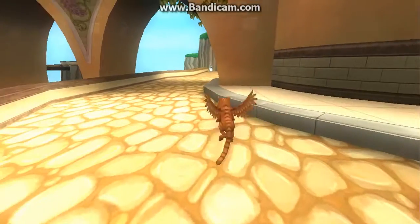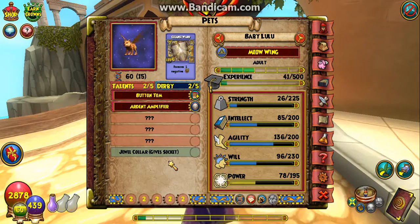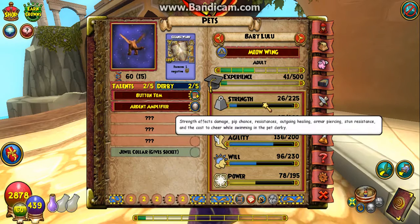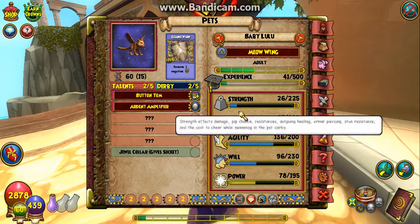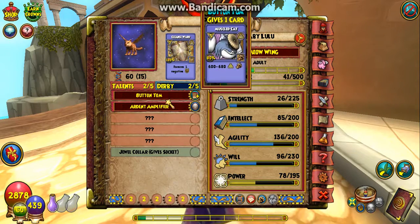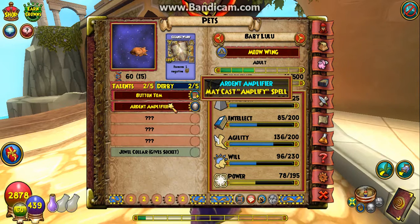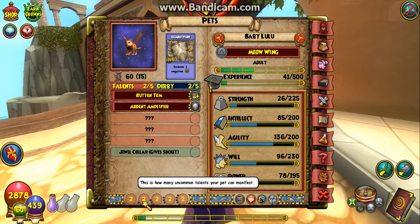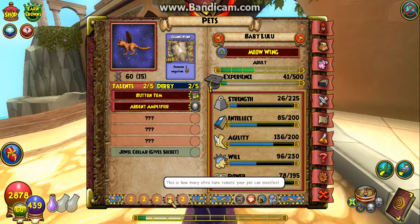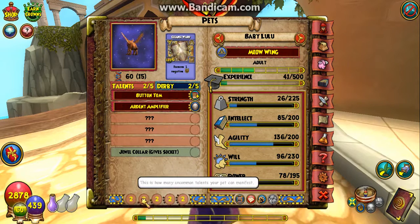These are the current stats I have on her. She's only adult. I mainly leveled her during pet leveling experience after I was doing my Siren Queen Maggie. We got the Buntom spell — I'll show you guys that at the end of the video — and we got amplify, may-cast amplify, which is pretty cool. She can manifest two of everything: two common, two uncommon, two rare, two ultra, two epic, which is pretty nice.